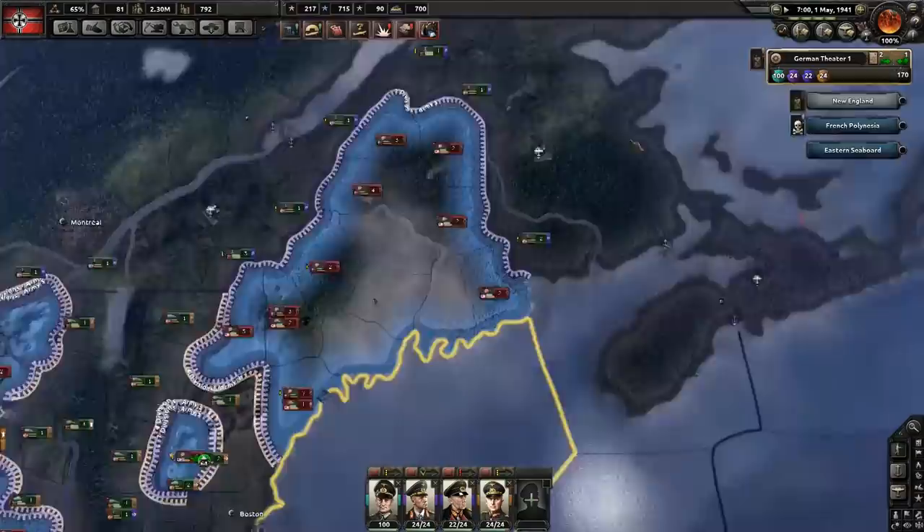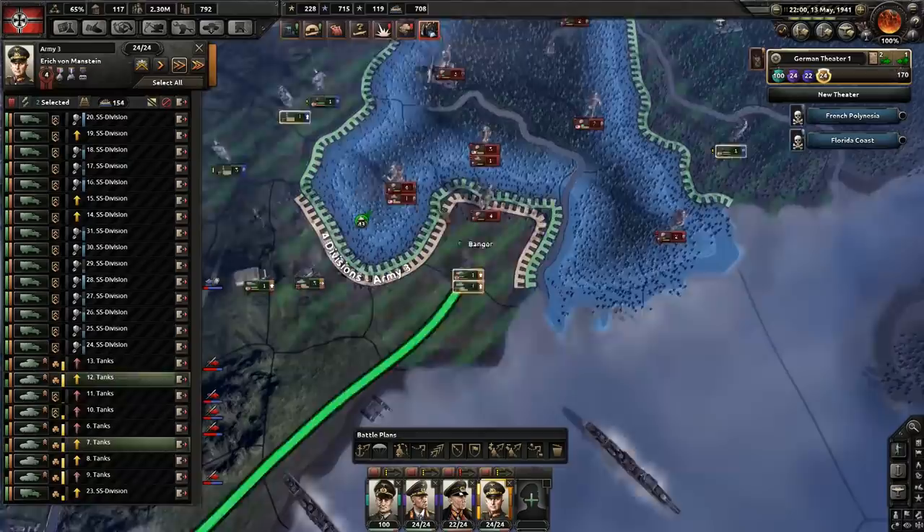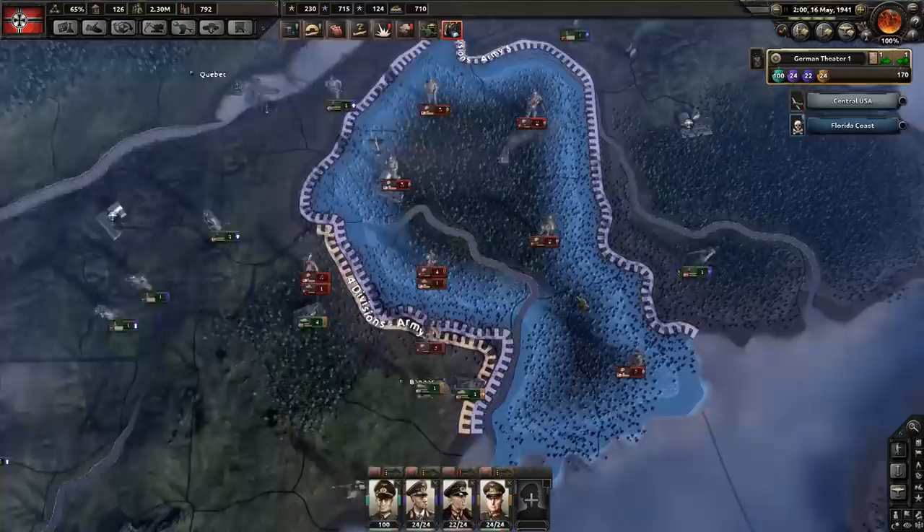Also, as I'm explaining things, note that everything applies to 22 and 44 width divisions as well, if you have the trait that reduces combat width. Moreover, the 20 width explanation can be magnified and extended to 10 width divisions if you really want to spam out as many tiny units as possible.